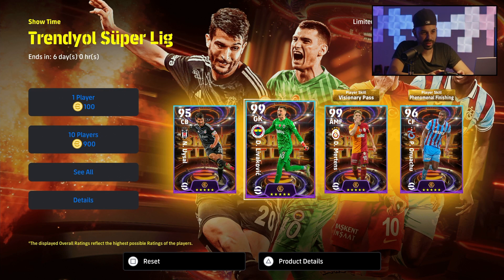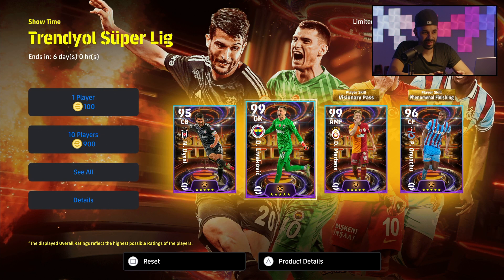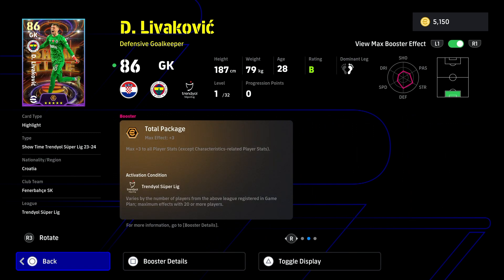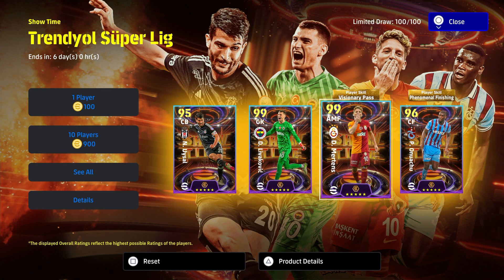Livakovic and Mertens go all the way to 99. The Turkish league is usually not people's favorite, but these players are really impressive — 99 rated in the Turkish league is something you really never see. Let's have a look at Livakovic: he's 81 rated base, 86 with the boost. With the boost he really becomes one of the top goalkeepers in the game. Plus three in all stats, no special skill, but a very good card overall.